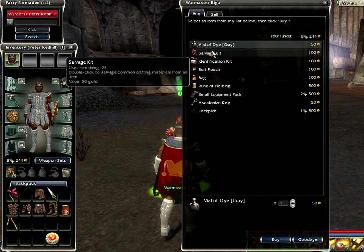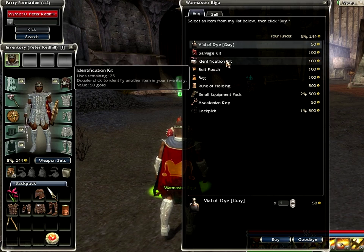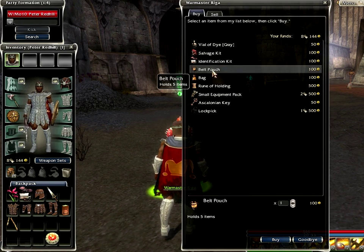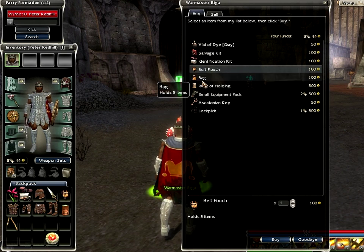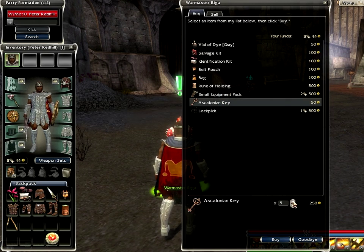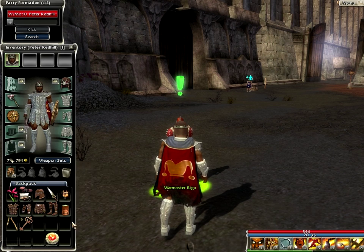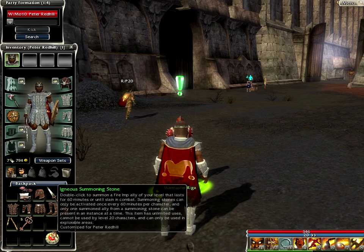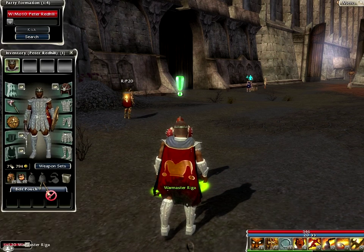Never mind that. What's he got to sell himself? An identification kit — we'll grab one of those. A belt pouch holds five items. Let's do it, get a belt pouch. I'll get the bags later, I don't really need them at the moment. Some more keys and a lockpick — let's buy a couple of keys, just in case we find some chests and want to use them. I've got five keys.